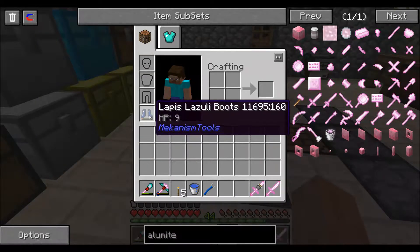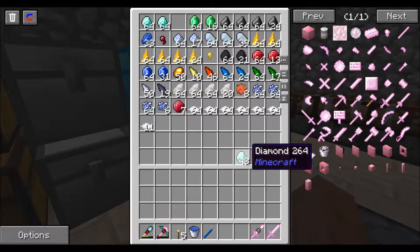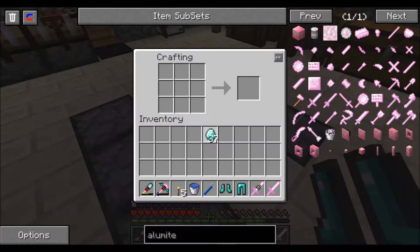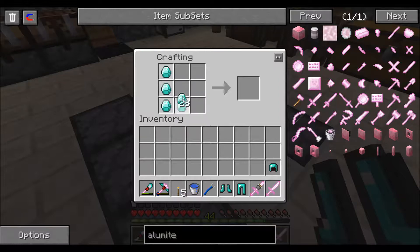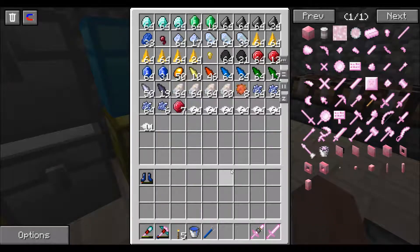Should I get some armor? Let's see how many diamonds I have. I think I should have plenty — yeah, I have plenty. Let's make some diamond armor. Boom, boom. Need a helmet and a chest plate. The great thing about this pack is that there are lots of diamonds everywhere — it's actually kind of insane.